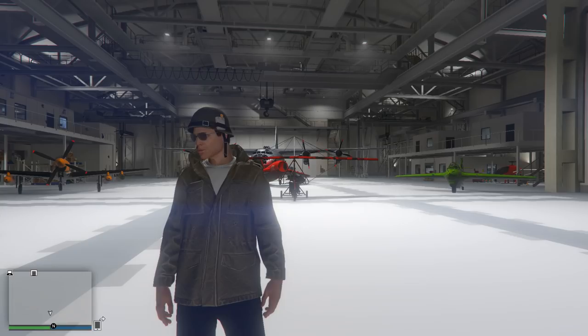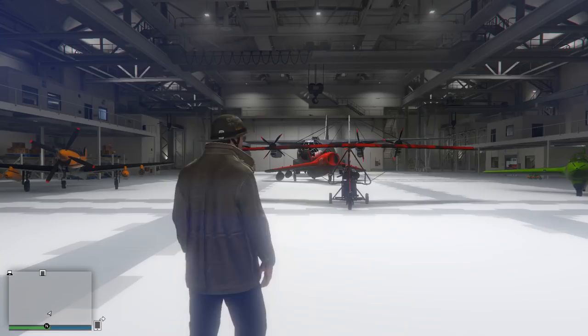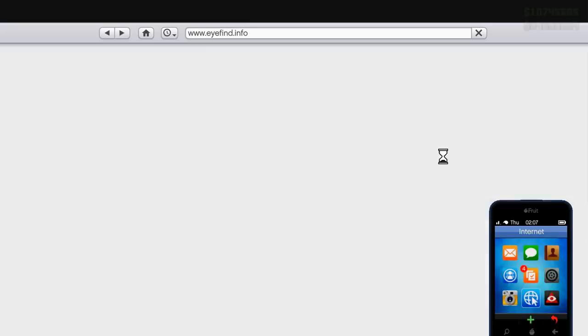Hey guys, my name is Chaotic and welcome back to another Grand Theft Auto 5 livestream. Literally just about 10 minutes ago, Rockstar released the new Howard NX-25 stunt plane into GTA Online. I've just bought mine and I'm waiting for it to be delivered. You can now purchase it on Xbox One, PlayStation 4, and PC from the Elitist Travel website.